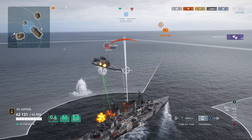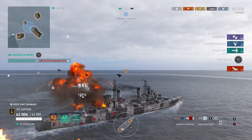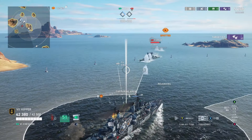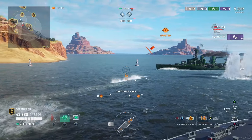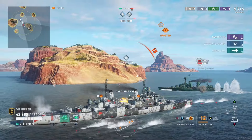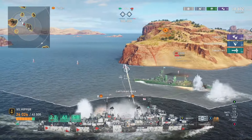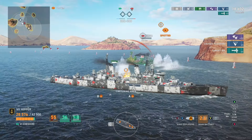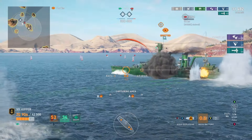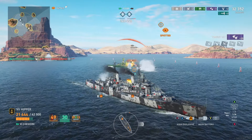So next up we have another Helena - again, this is just the stupidest ship to pick in this battle, it doesn't make any sense. And York again - there's been a lot of Yorks here. They are dangerous - they're like small Hippers, and they are very good brawling ships. So you really have to line up your torp runs and save a torp, like I did here, to panic them. Because now he knows - uh oh, I'm done for. And I'm just going to finish him off - and then I don't hit, so my secondaries do that.